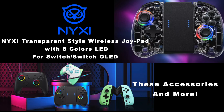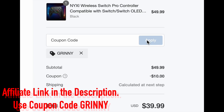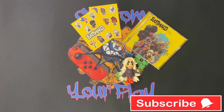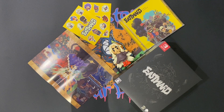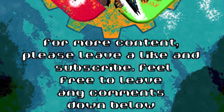Last but not least, if you need any Switch accessories such as controllers or cases, Nixie have you covered. Use our affiliate link in the description down below. Before you pay, use the coupon code GRINNY for $10 off your purchase. Thank you very much everyone, hope you enjoyed the video. More coming soon — have a great week, have a great day, and remember to keep on gaming.